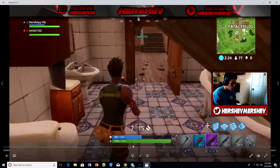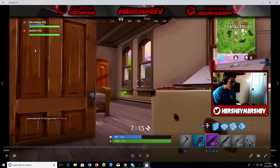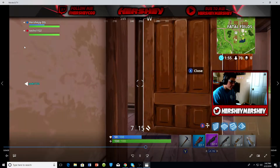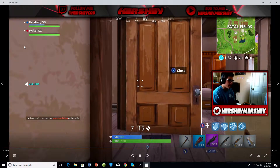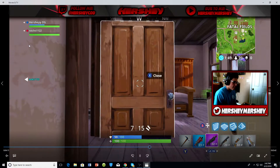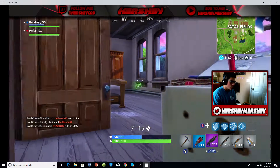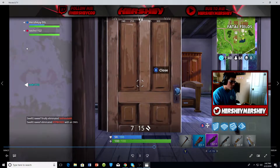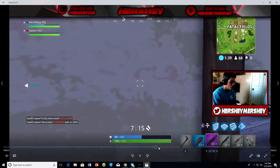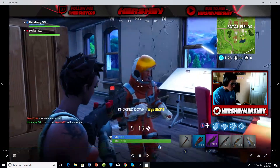Going forward to this next clip — I was camping in a corner like a noob, I get it, but I actually knocked two guys down in this room. They both walked in and didn't check their corners. I knocked both of them down. You'll see them walk in and I ended up getting a pretty good amount of damage per shot from the back.